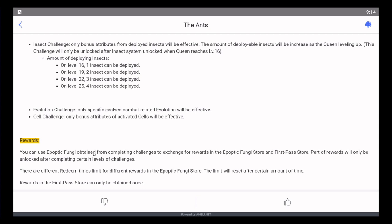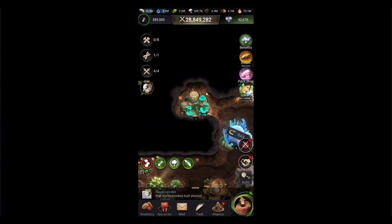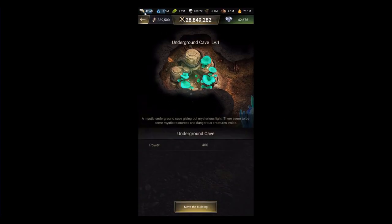Rewards: you get epitopic fungi obtained from completing challenges to exchange in the epitopic store and first pass store. Parts of rewards will only be unlocked after completing certain levels of challenges. There are different redeem time limits for different rewards of the epitopic fungi store — the limit will reset after certain amounts of time. The daily store resets at midnight UTC, and the first pass store resets every week. Rewards in the first pass store can only be obtained once.